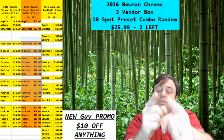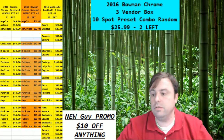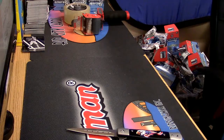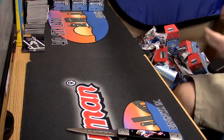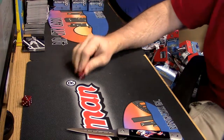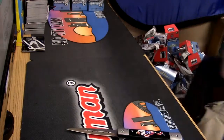Hey everybody! It's 3-box vendor 10-spot preset combo action. Let's do this thing. Our random number is going to be for this roll, brought to you by Rip City Cards.